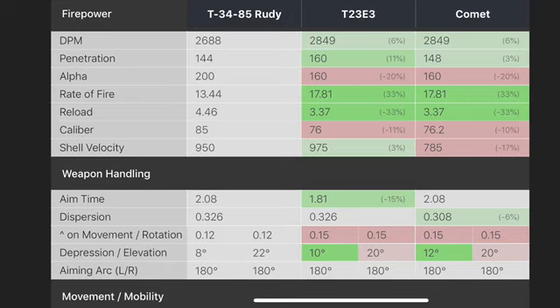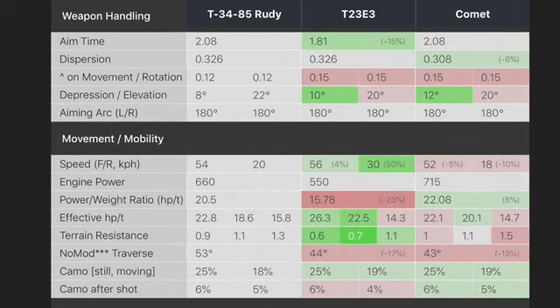Looking at the cannon itself, the Rudy doesn't have as good gun depression. I don't know if there's anything that's going to be as good as the Comet at negative 12 degrees, but the Rudy has negative 8 degrees of gun depression, which is okay — just not nearly as good as the Comet at negative 12 or the T23.